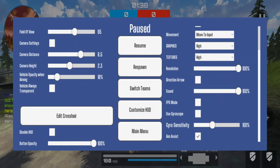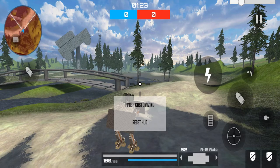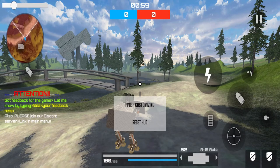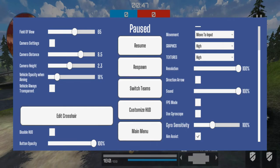Next you have 'Customize HUD' — here you can tap on your buttons such as the pause button and move them anywhere. I moved the pause button from the left side all the way to the right so it's easier to use. You can reposition your shooting buttons, crosshairs, brake, booster speed, jump button, and even resize and reposition your map. There's also a message button to type to your allies. Once you're done, make sure to tap 'Finish Customizing' — hitting Reset will put you back to default.